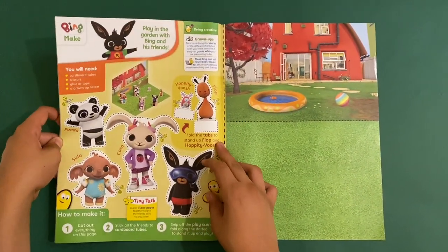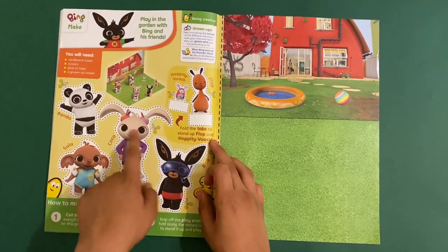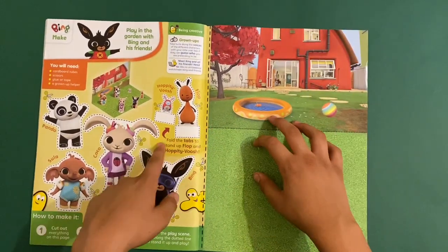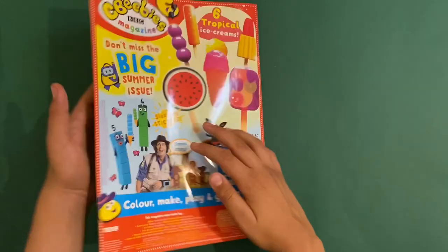And then on the last page is another Bing page — play in the garden with Bing and his friends. There are some cutouts here, so you fold this bit and stick the characters on. You would need some cardboard, scissors, glue or tape, and a grown-up helper.